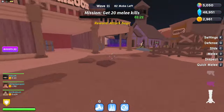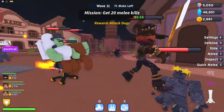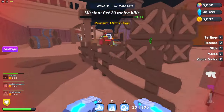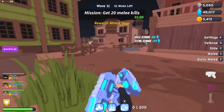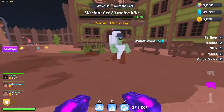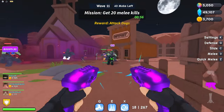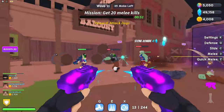We gotta get melee kills — I don't know if we can do that this late into the game. Let's use up all the ammo in the unpacked dual wields. I can show you guys what the Pack-a-Punch looks like — it's not much different. I wish it would change the sound and the bolt effects, but I do have the VIP so I get rainbow bullets, which is pretty cool.